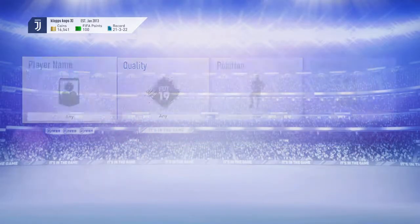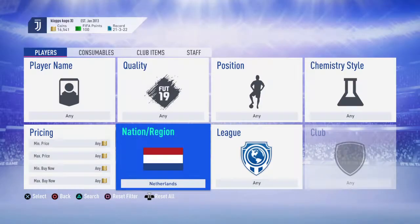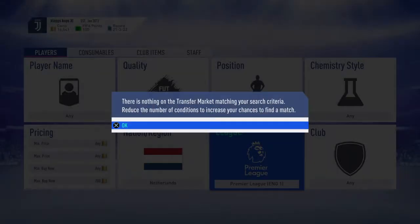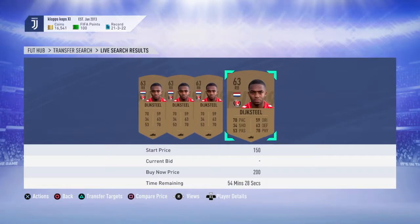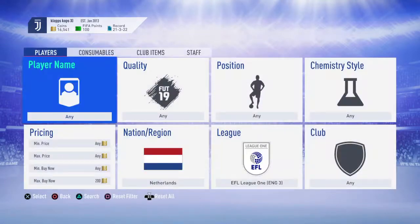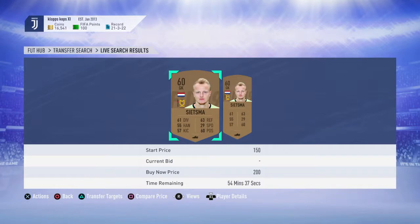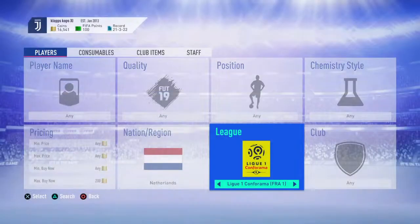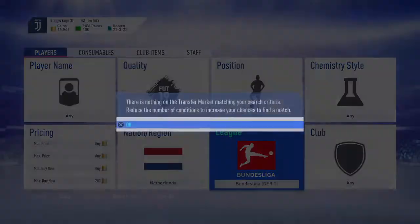Let me show you the transfer market. Go to Netherlands, set Buy Now to 200, and search different leagues — for example, the Premier League, EFL Championship. Dike-Steel is already up there for 200, so just quickly buy him. Then go to EFL League Two and you can find another player from our squad. That's two players already.